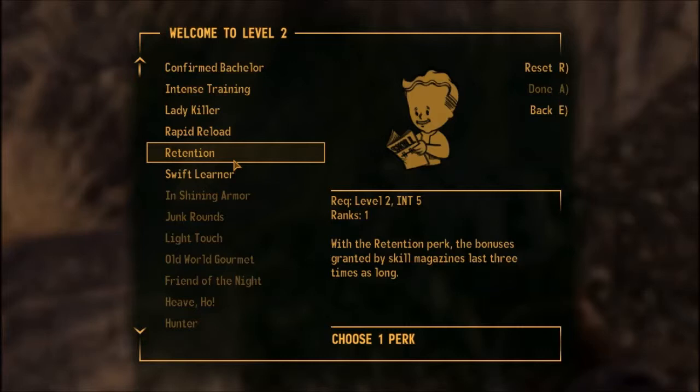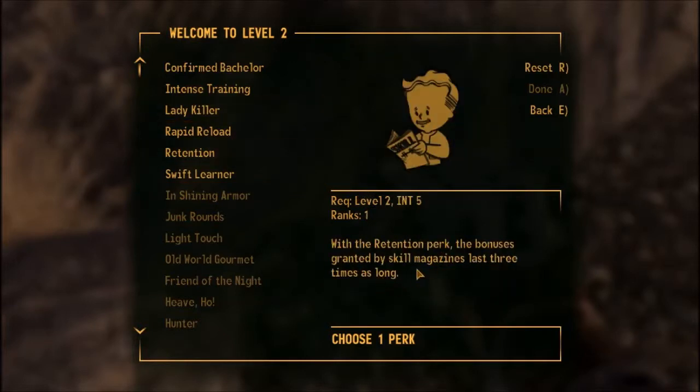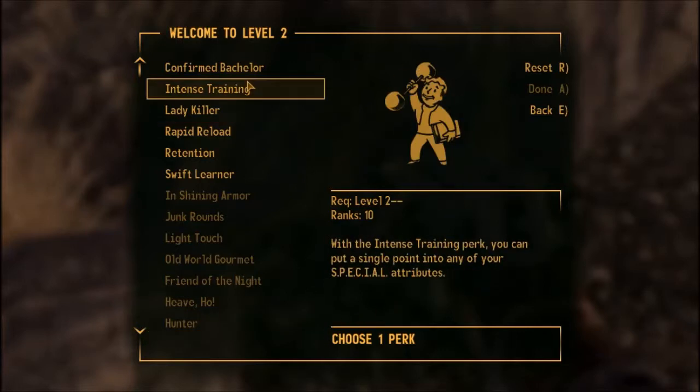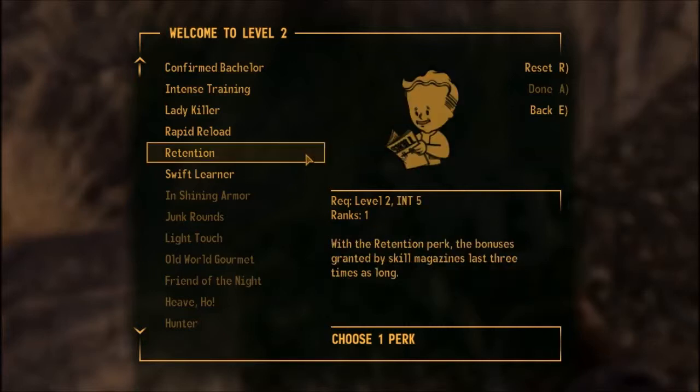The Retention perk makes skill magazines last three times as long. Confirmed Bachelor lets you do an extra 10% damage against male opponents and unlocks unique dialogue options with them. Intense Training lets you add one point to any of your SPECIAL attributes — I'll be using that later. Lady Killer is basically the opposite of Confirmed Bachelor: you do 10% more damage to female opponents and get unique speech options with women.